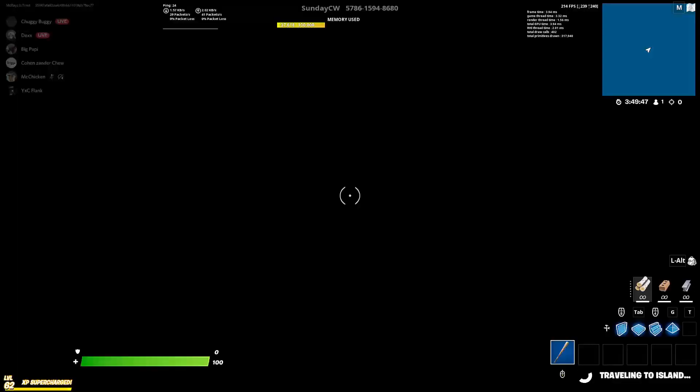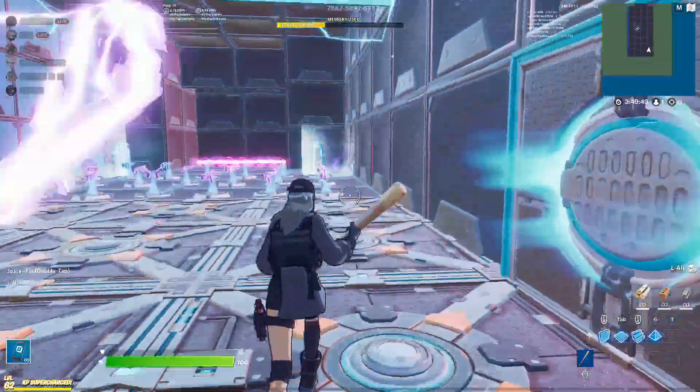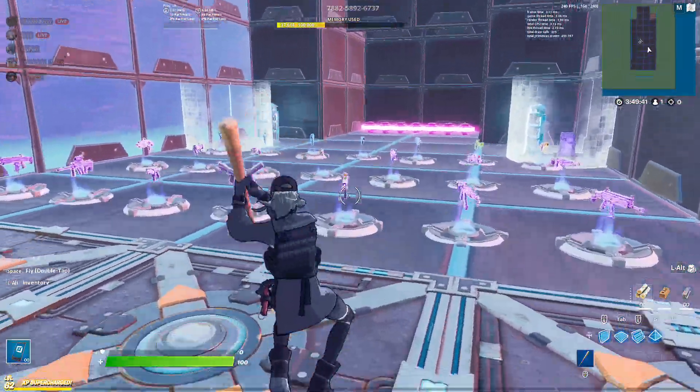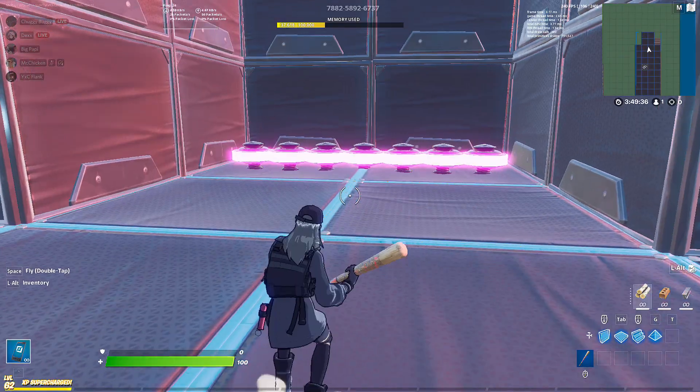Let's go ahead and jump into it. The code is on the screen right there, it's also at the top of the screen if you can read that. We're just going to go ahead and start the game — here are all your weapons — but yeah let's go ahead and start.